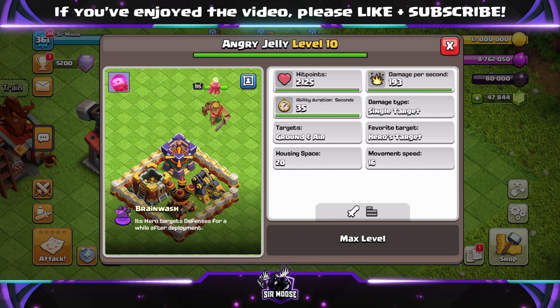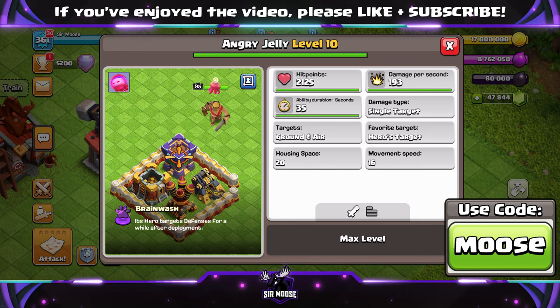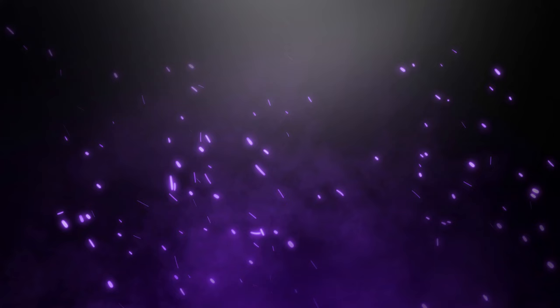So there we go, guys. Hope you enjoyed the video today. Remember to like the video if you've enjoyed it, and hit that subscribe button and notification bell. Also, remember on this channel we do have something called a creator code — that's where you can help support your favorite content creator in-game by using their code before making any purchases. Our code is codemoose. Any support would be amazing, and you do need to renew it once a week. Anyway, have fun — this update's going to be amazing, and I'll see you soon.